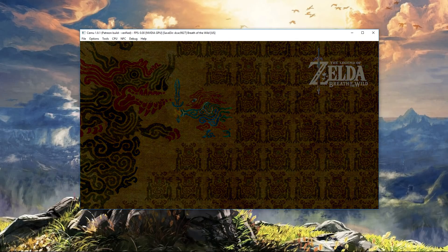Some of the features that we're looking for are of course the second gamepad screen, which is a huge thing they've brought in with CEMU 1.9.1. We're also looking for save labels and photos, as well as a few extra features.